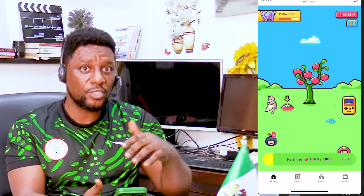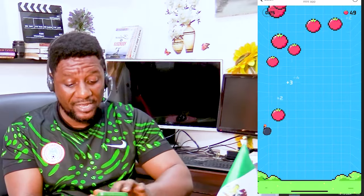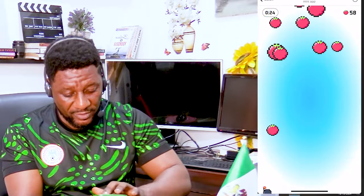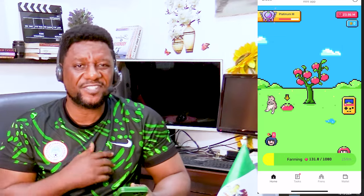Keep farming and especially play the bomb game — October 31st is real and the snapshot has already been done. If I click on Mine it opens. This game is very good because if you swipe correctly you get about 400 tomatoes per game, which ramps up fast if you play 10, 15, or 20 games daily between now and the launch. You basically avoid the bombs to earn more tomatoes. I just got 428 tomatoes and I have five more plays. You can use this to ramp up your tomatoes quickly.